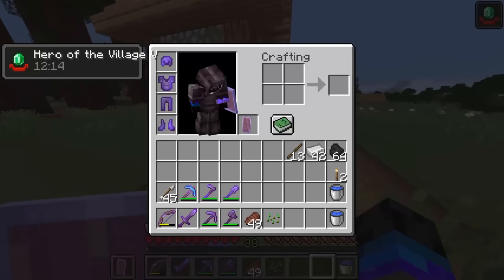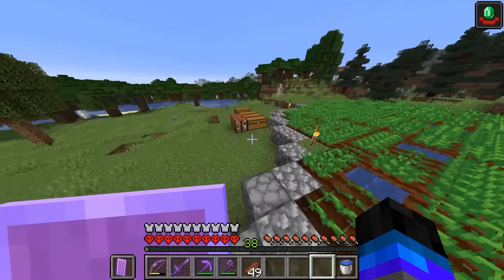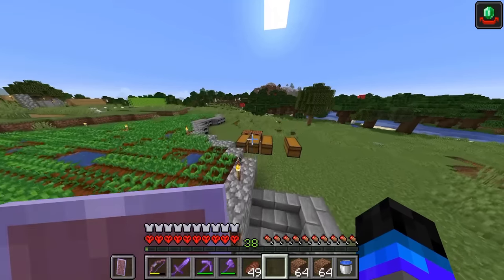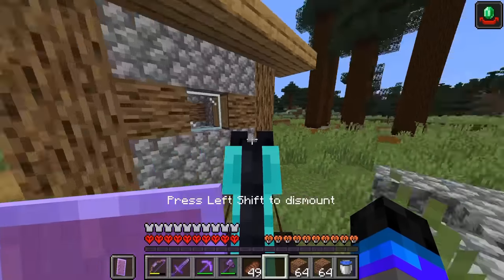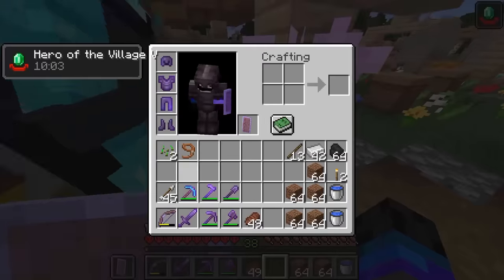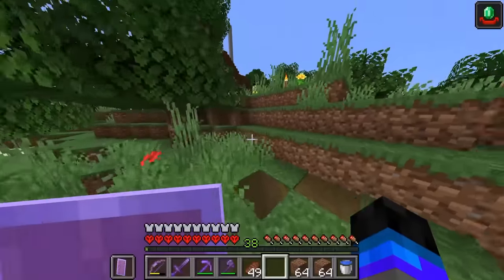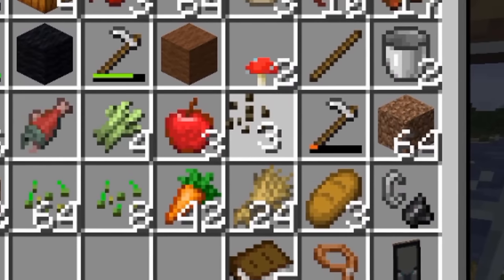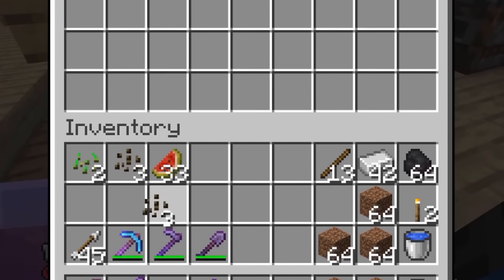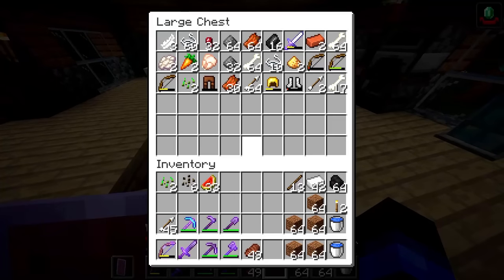So what I actually wanted to do at the start of this episode — which I want to start doing at the start of every episode — is make a start to a giant watermelon farm today. Let me return home on my trusty steed, horsey. We've returned home. Now let's see how many melons or melon seeds we have. I've not farmed many melons in this world yet, but that's all about to change.